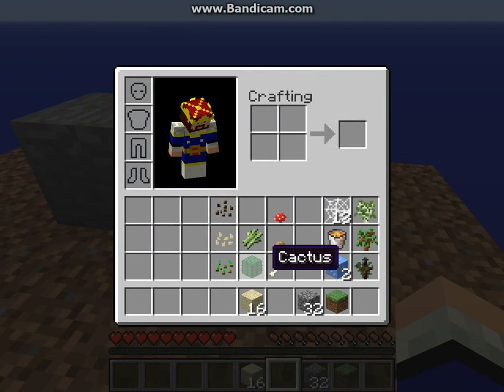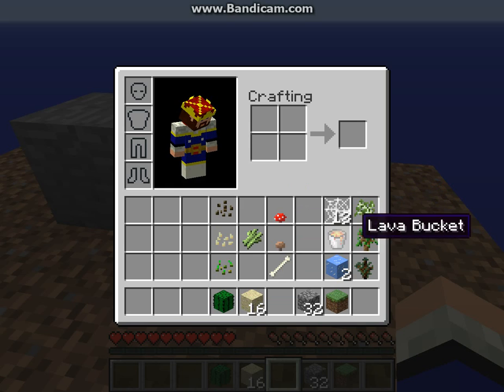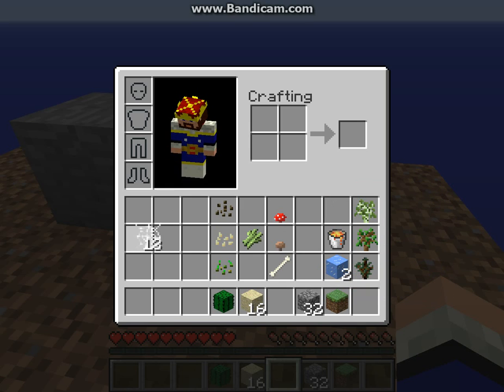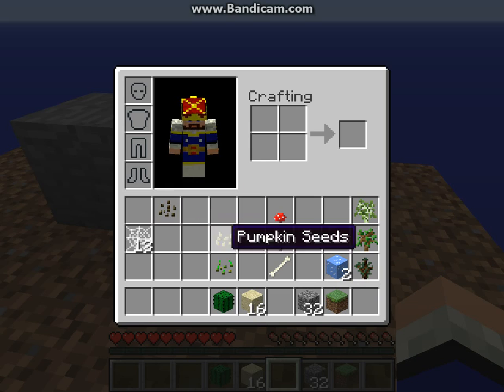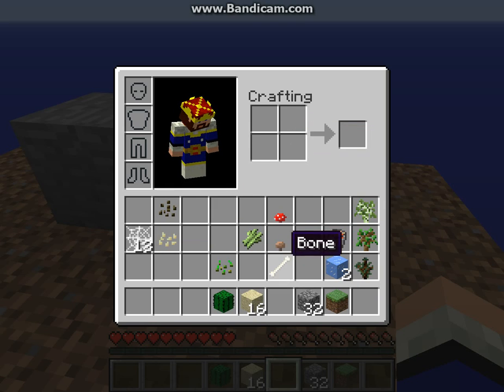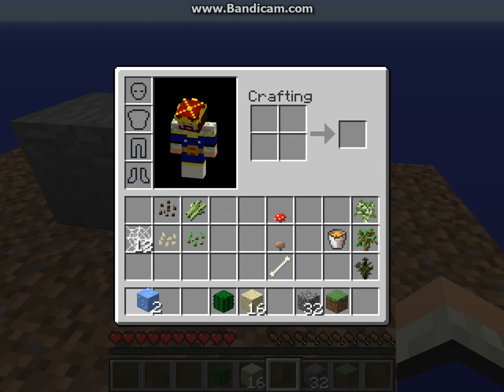Okay, I've got sand — not much. I don't know what I'm going to use cobwebs for. I guess the ice can make some water.